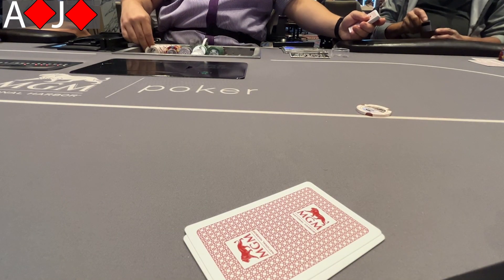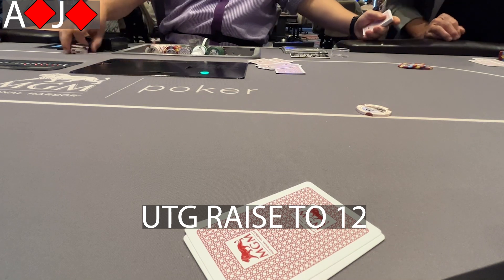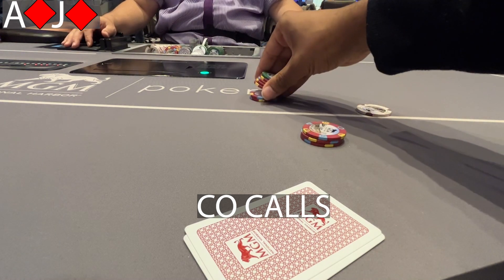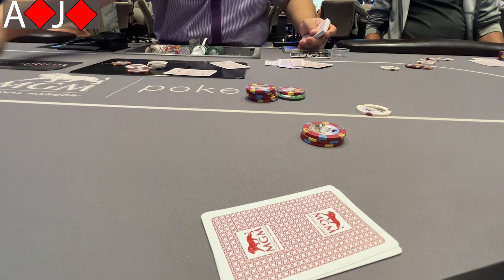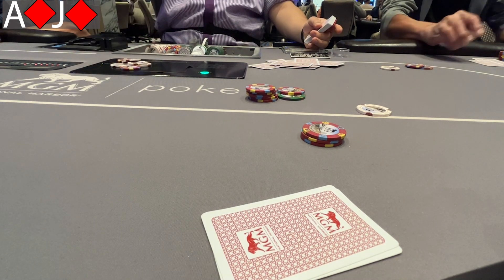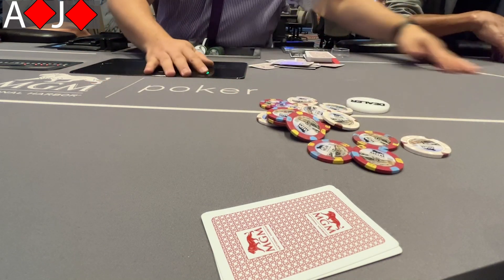Looking down at ace jack of diamonds in the small blind. There's an under the gun raise to 12 and one call before me, and I decide to bump it up to 55. A lot of people would just call a hand like this, but in lower stakes poker you've got to be aggressive and learn to put in three bets without having kings, queens, aces, or ace king. Ace jack suited is a good candidate — good playability even if called. Everyone folds and I'm very happy with that result. Little plays like this increase your win rate.